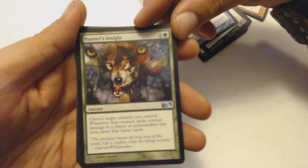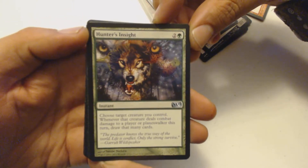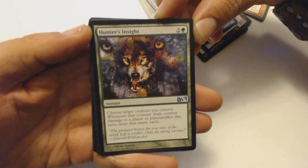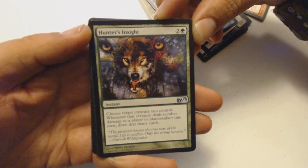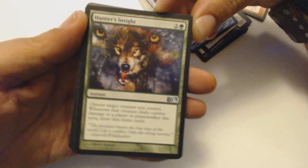Hunter's Insight is my first uncommon. It's two and a green — it's an instant. Choose target creature you control; whenever that creature deals combat damage to a player or planeswalker this turn, draw that many cards.